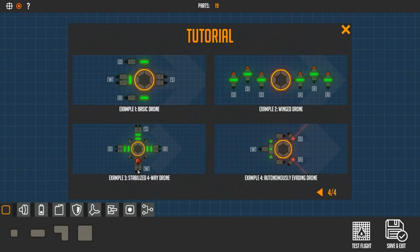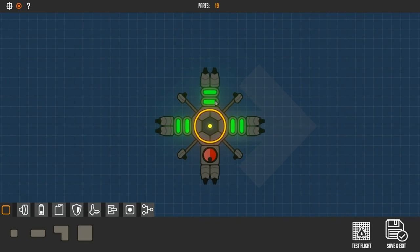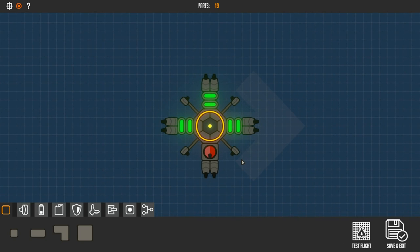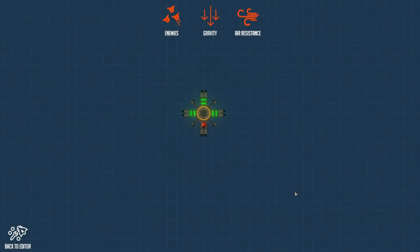A bit of a change of plan already — rather than going with the idea I outlined at the start, we're going to be copying the stabilised 4-way drone but making it into a combat design. I've just quickly built the tutorial version so we can see how it handles, and I'm really hoping this is going to prove useful when the enemy itself is at the core. Let's do the test flight.